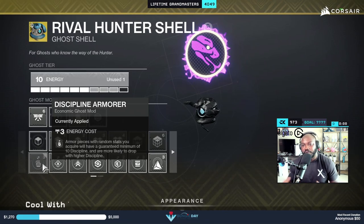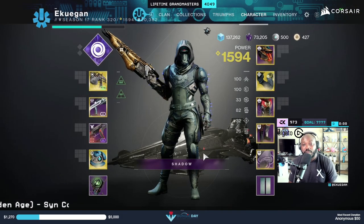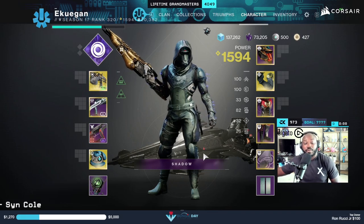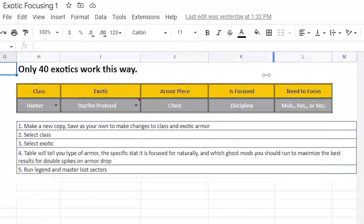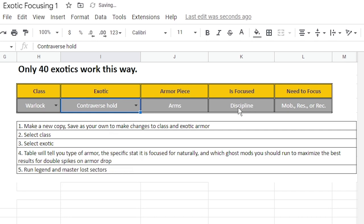I like putting on the one that usually costs more, but I noticed if I put on recovery I get recovery, but then the other stats aren't too good. So I always stick to discipline, because I know at least I want to get my grenade with whatever the high spike is. Now if you're going for an exotic that spikes in discipline, you're going to have to switch that ghost mod out to something else.